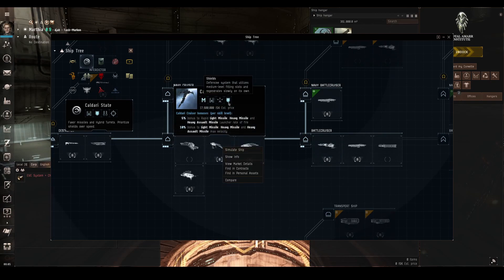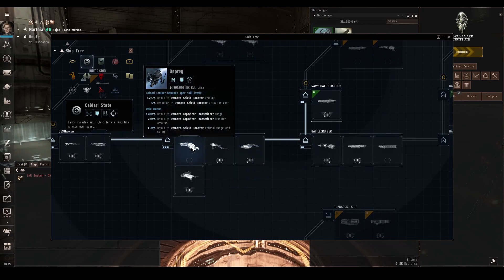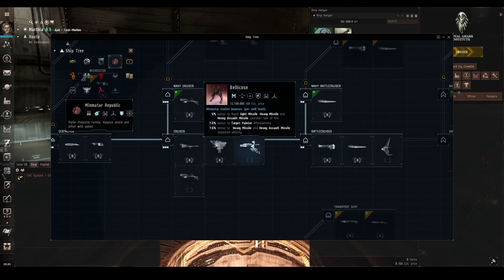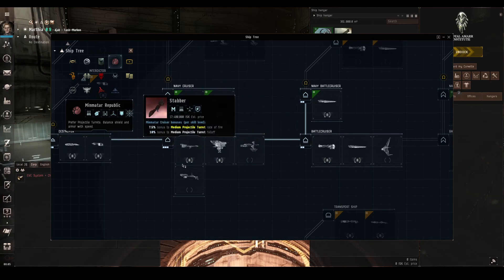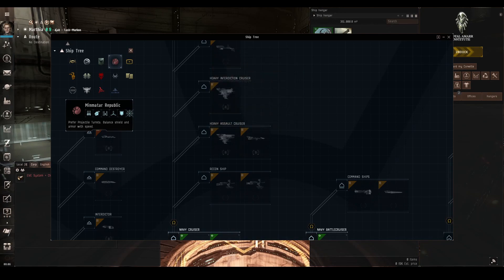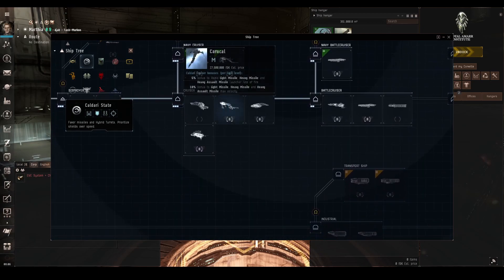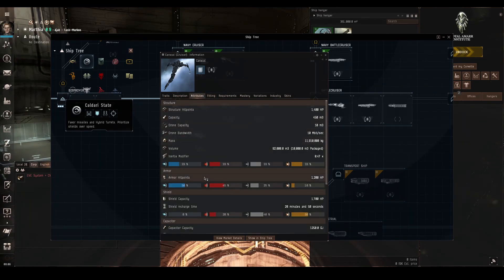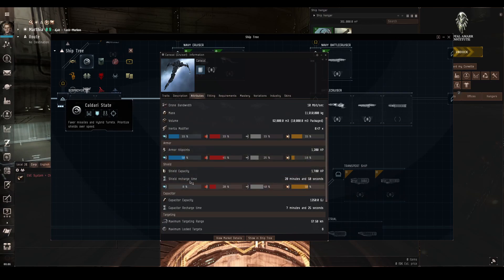Something like the Moa will have a trait for shield resistances. There will also usually be an icon — you mouse over it and it says 'shields,' so the developers are recommending it should be shield tanked. Pretty much every single Caldari ship will have this shield icon. Looking at Minmatar, some say armor and some say shield. Another clue is how many mid-power slots versus low-power slots each ship has. This ship has five medium-power slots and four low-power slots. Since most shield modules take up mid-power slots, if it has more mid-slots than low-slots, that can also indicate it's a good candidate for shield tanking. You can also look at the attributes tab — if it has better shield resistances than armor, that's another clue.